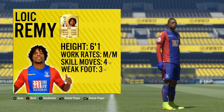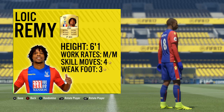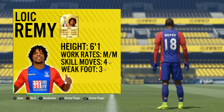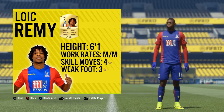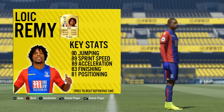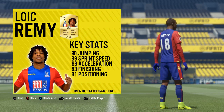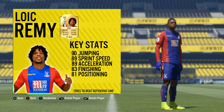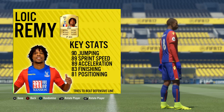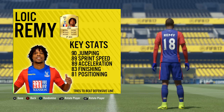Today we're taking a look at the French Crystal Palace striker. Starting off with his basic information: he stands at six foot one, medium/medium workrates, four star skill moves and a three star weak foot. His base card is an 81-rated striker with 78 pace, 74 dribbling, 80 shooting, 68 passing, 72 physical and 34 defending. His top five in-game stats are 90 jumping, 89 sprint speed, 89 acceleration, 83 finishing and 81 positioning.